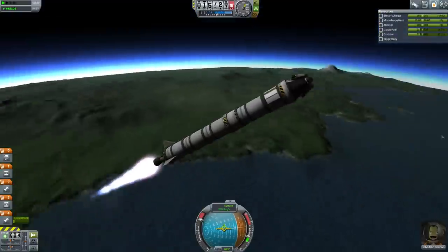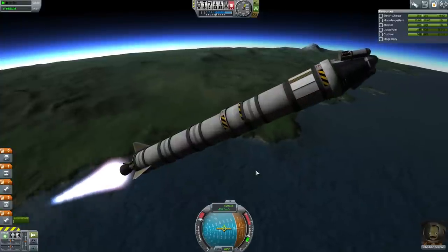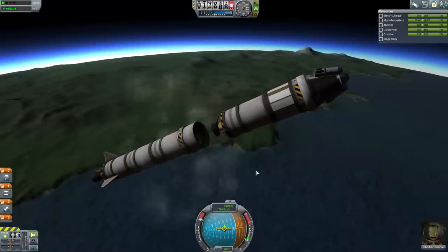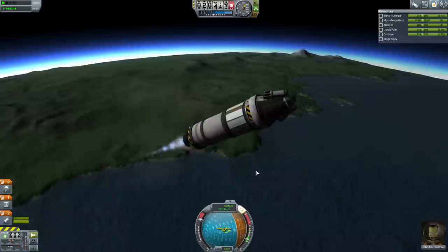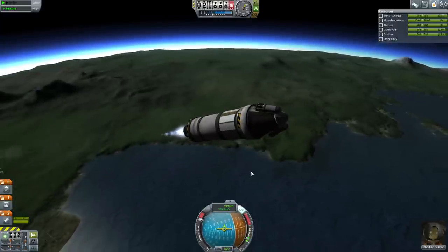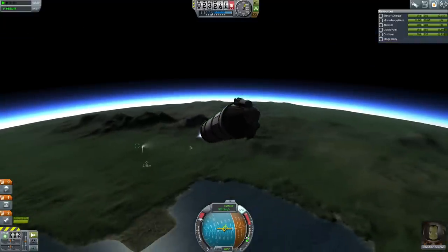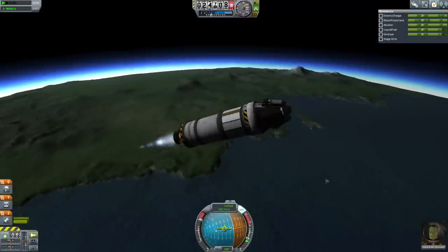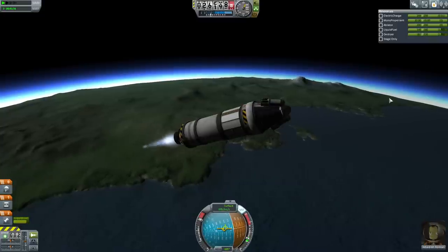I have this RT-10 decoupler. I realized when I looked at that contract to test it, it would have been too high and too slow. So we burn out the stage and separate. Now we really need stability control — you see how we almost began to lose that there? We don't accelerate nearly so fast now. Hopefully we will be able to get into orbit with this thing. We're accelerating at about 1 G.